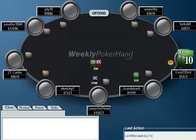Hello everyone, this is Jonathan Little. I'm here with part 2 of the 24th week of WeeklyPokerHand.com where today I'm going to be going over a hand from Lord T-Bird, who was my opponent in this hand. I'm Jake Archark here on the bottom.